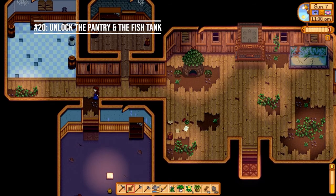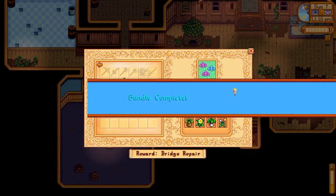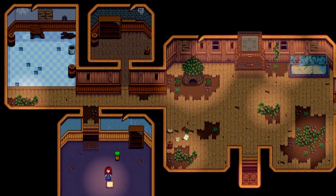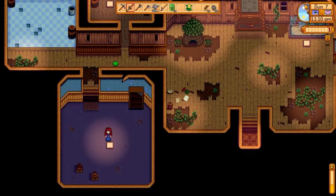Number twenty: turn in all your spring forage and unlock the pantry and the fish tank. You should have been foraging for items around town, and once you've found all four items for the spring foraging bundle — which should be fairly easy by now — turn those in. Turning in your first bundle will unlock two more rooms in the community center and reward you with 30 spring seeds. You can plant those seeds for a tidy profit, and now you'll know what fish and pantry items you need. The fish tank is very important since some fish are only available in certain seasons.